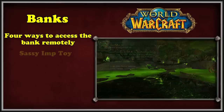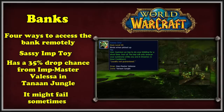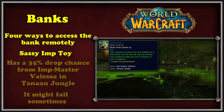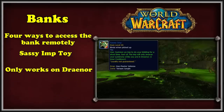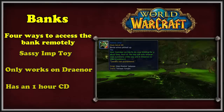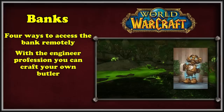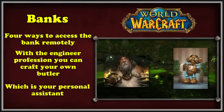Another way to gain bank access is to use the sassy imp toy, which has a 35% drop chance from the Imp Master Valessa in Tanaan Jungle. However, the imp does not always listen to the player, and bank service is only one of the many services he can provide. Additionally, the toy only works in Draenor and has a one-hour cooldown, so it's not the most ideal form of bank access. The final two ways to gain bank access in the open world are through being an engineer and using Jeeves, or being a goblin and using the racial ability Goblin Gumption.